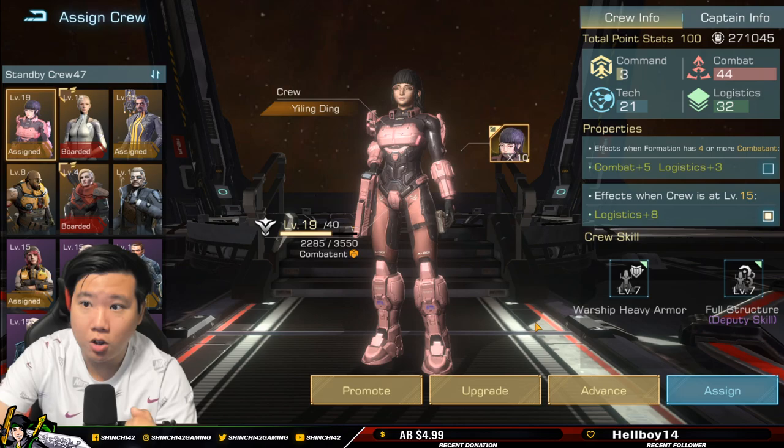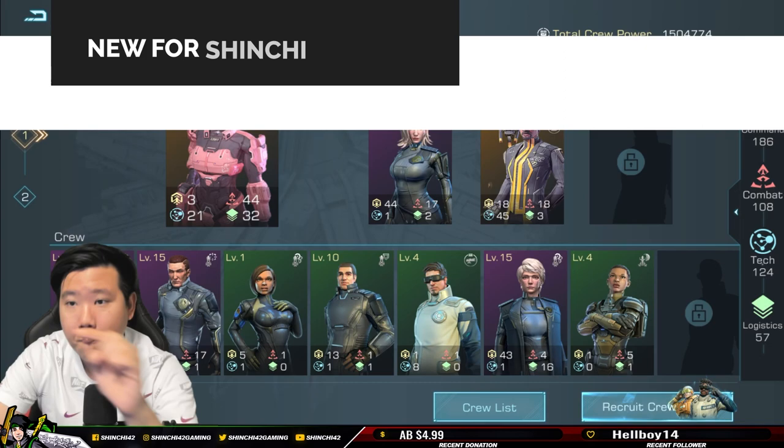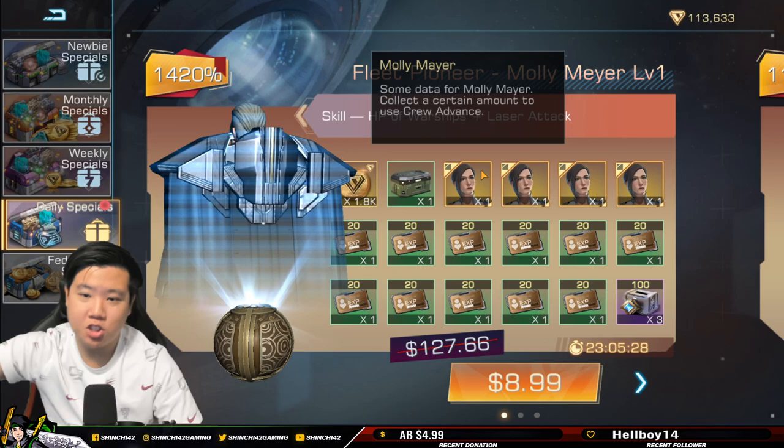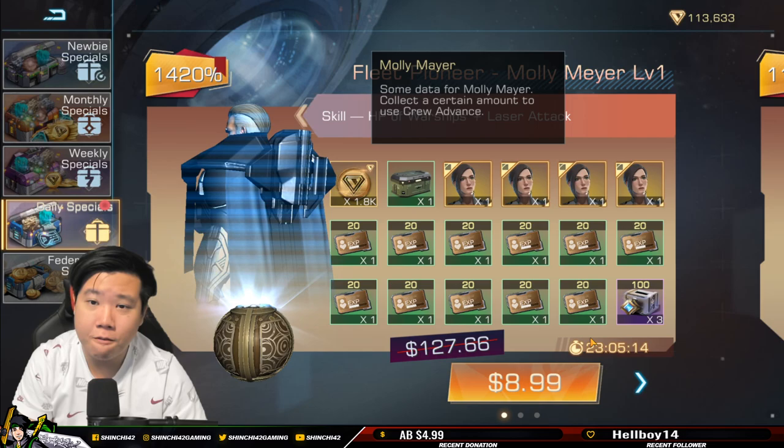Laura is at almost level 10 in my crew, and Yi Ling Ding is about level 7, going to level 8 soon. But this new crew — I'm curious what Molly Mayor has for us. Let's go ahead and purchase her.